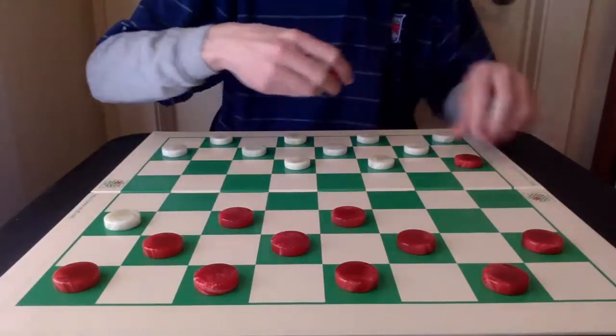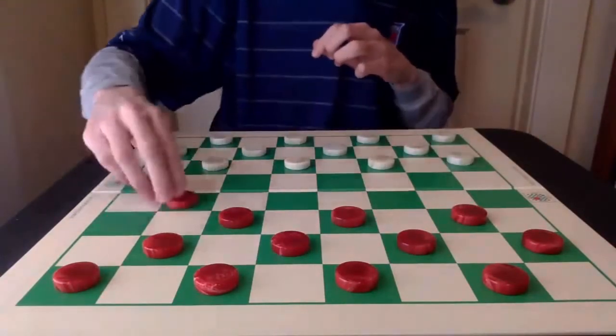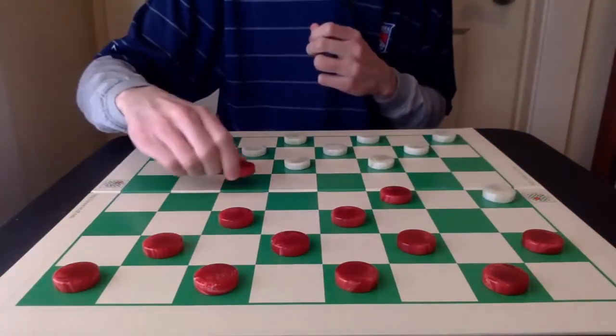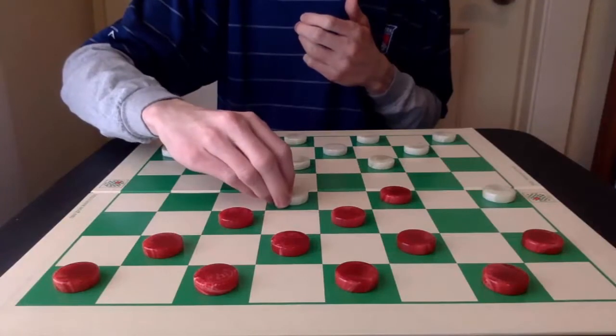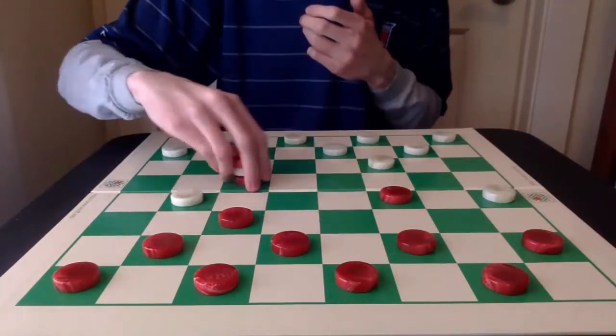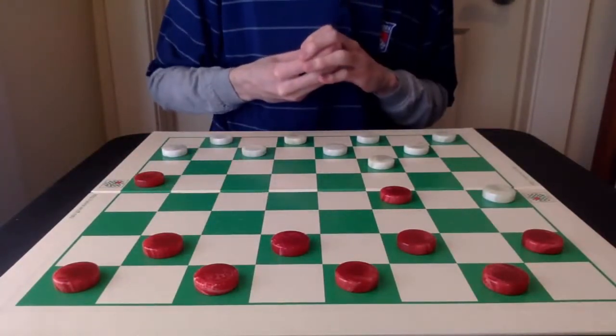If the Minotaur isn't played and 17-13 is played instead, then after 16-19 and the correct 24-15 jump, it can lead to a lot of brilliant mid-game and ending play.